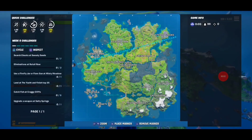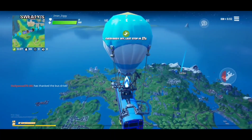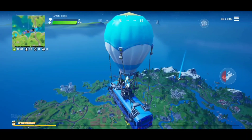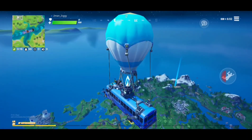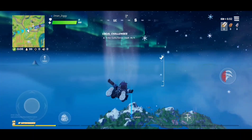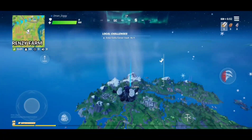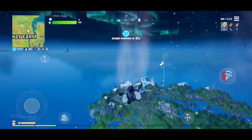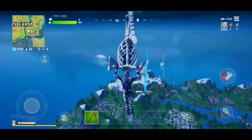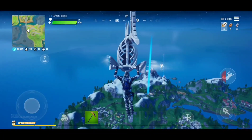What is up everybody, it is Z-Man, Zman_Ziggy. We're doing another tutorial video today — we are heading to Catty Corner because we're gonna take out Kit, the boss of Catty Corner. Kit is available when you buy the battle pass and you can get him at level 60, so you can get the epic outfit for Kit at level 60 if you want to be him in the game.